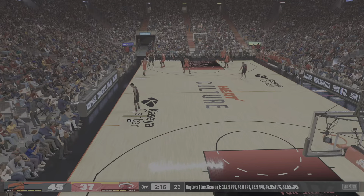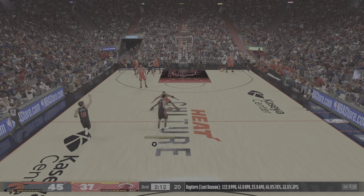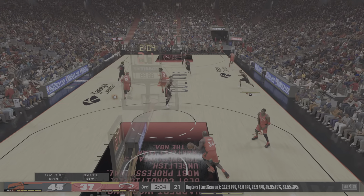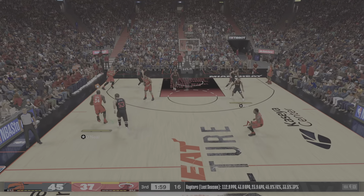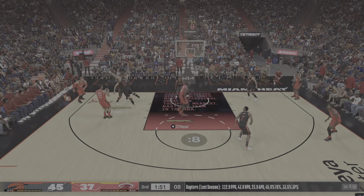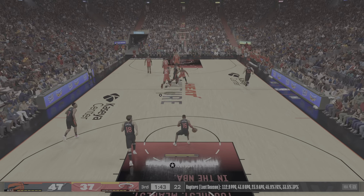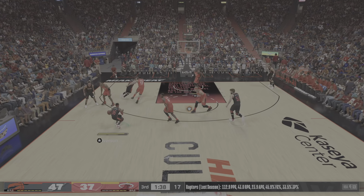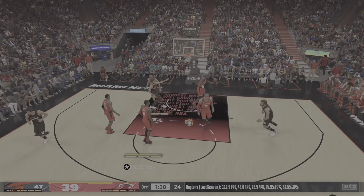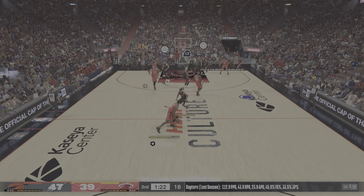Miami going with a whole new group out there - the Heat trail by eight. The long arms and athleticism up and down this roster for the Raptors - it is something. They have a type they're looking for: blocks, steals, deflections, all coming in bunches. The activity will be there. Here's Bargnani and Sheldon's slam - that was a big thing, doing everything he can to grow that lead. Now teams are having a tough time containing him. Bolton throws it down - they'd love to see him get a lot more of those opportunities.